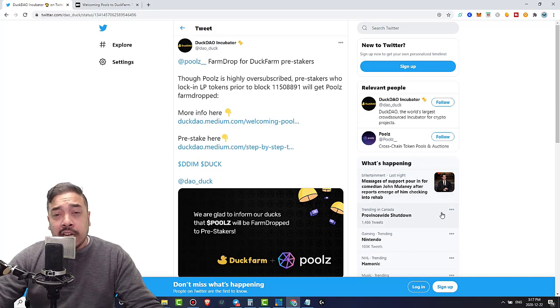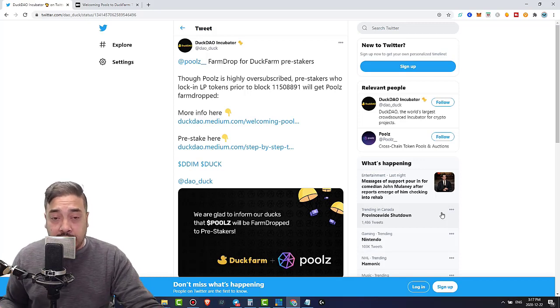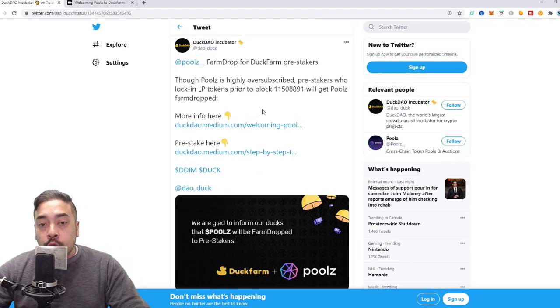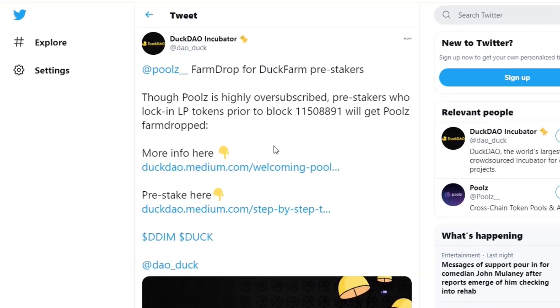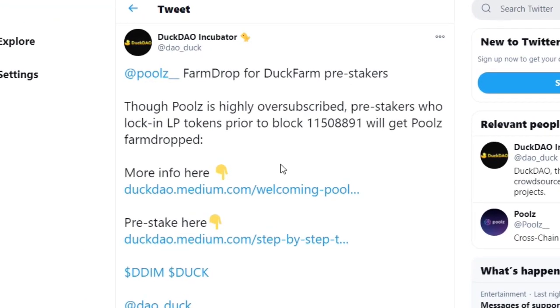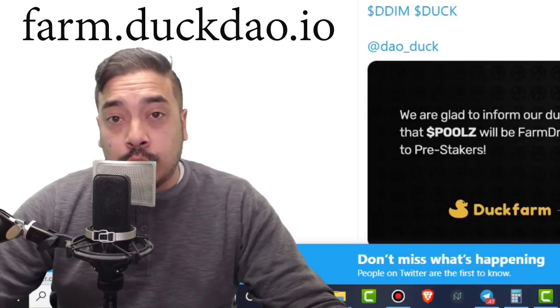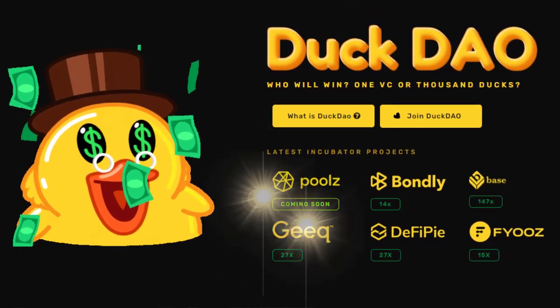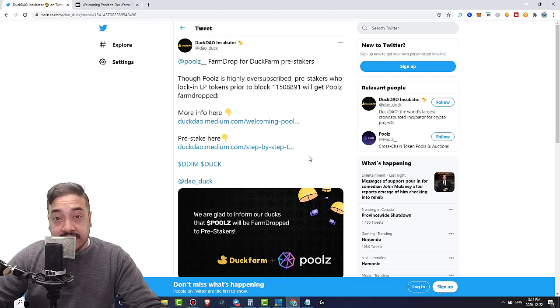I'm going to show you how to yield farm your Duck tokens to earn stablecoin rewards. Depending on the pool that you choose, you can get a 2x or 3x reward multiplier. Duck has just released a tweet saying that those who pre-stake their LP tokens on their yield farming website, farm.duckdao.io, will be given Pools tokens — the next project in their incubator. And it is highly oversubscribed.